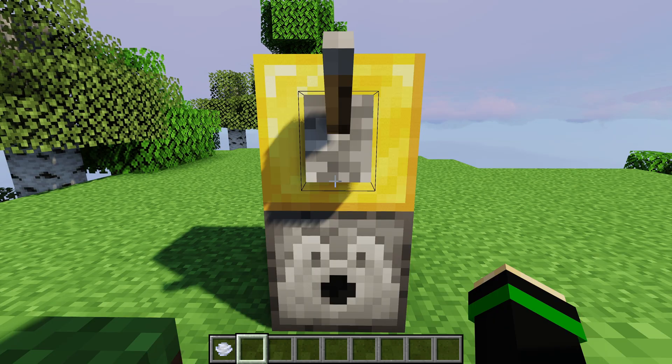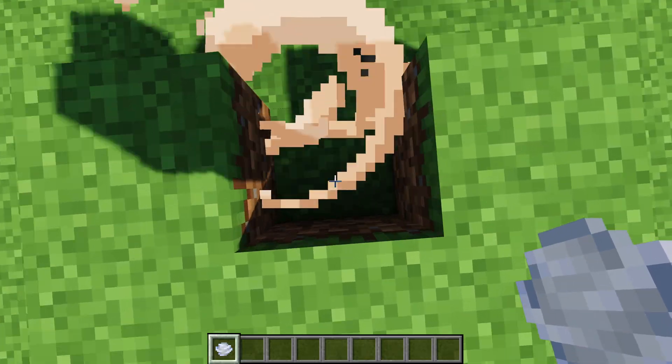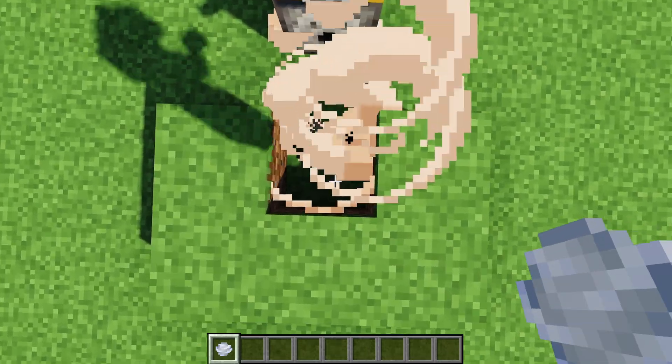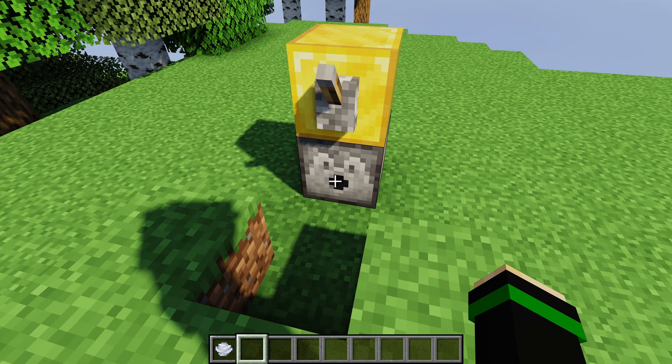Much like fire charges, you can also shoot wind charges out of the dispenser. Activating the lever lets the wind charge hit the ground or nearby blocks and launch you into the air. This interaction has quite a lot of possibilities.